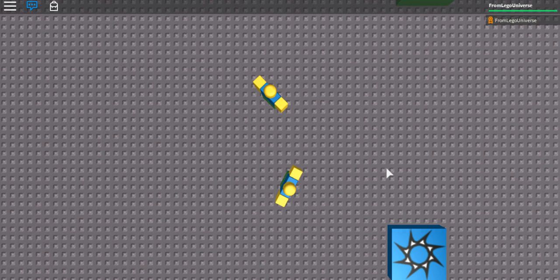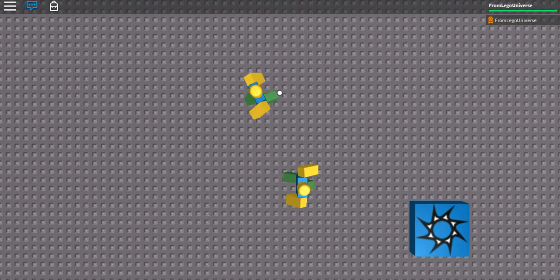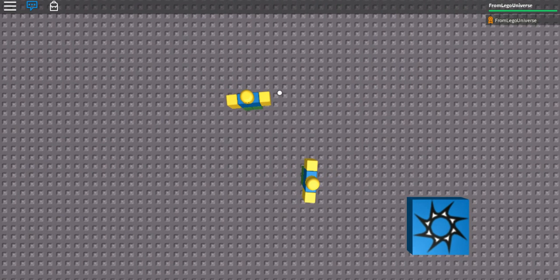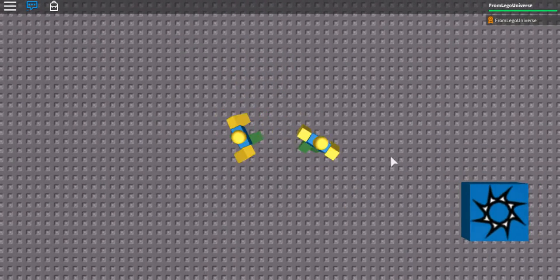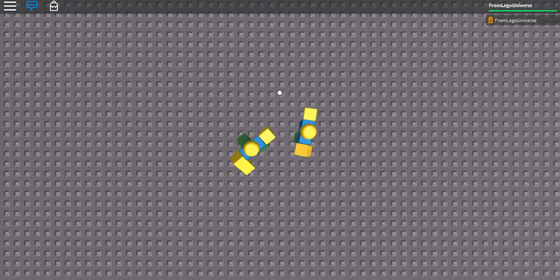Now, what happens if I want to actually use a controller? Well, if you're like me and you have two separate controllers — I have an Xbox 360 controller and an NVIDIA controller — you can have one plugged in for one character and the other plugged in for the other character. It's a little bit buggy in terms of how the thumbstick works. A for jumping works on both of them, and just the standard left thumbstick controls for movement for both controllers.